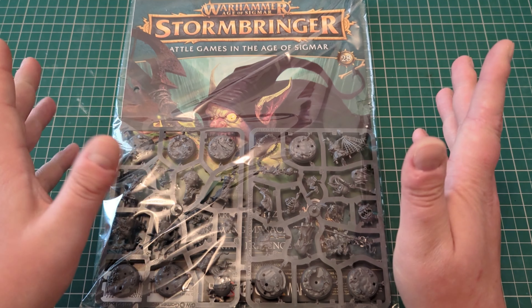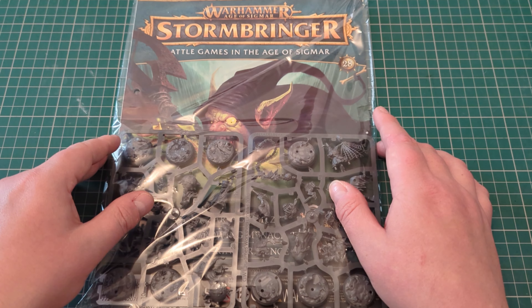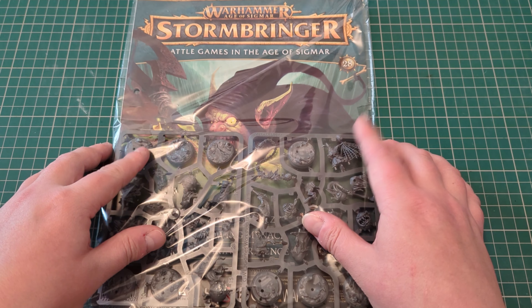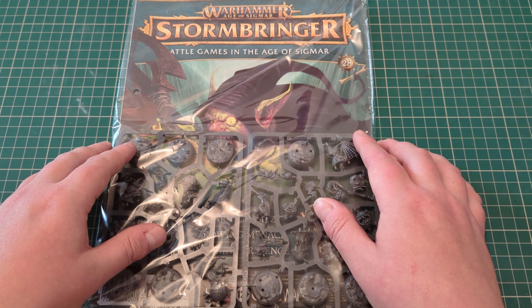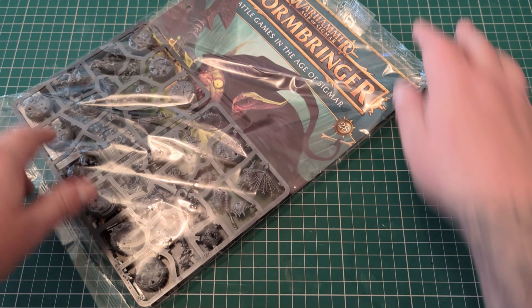How do, Chaingrave Games back again for another issue of Warhammer Age of Sigmar Stormbringer. We're on issue 28 this time and this is a very good issue. In this issue you'll be getting the Warhammer Underworlds Warband. And it's gits. We all like gits. We all know a git. Here's some gits for you. Let's get straight into it shall we?